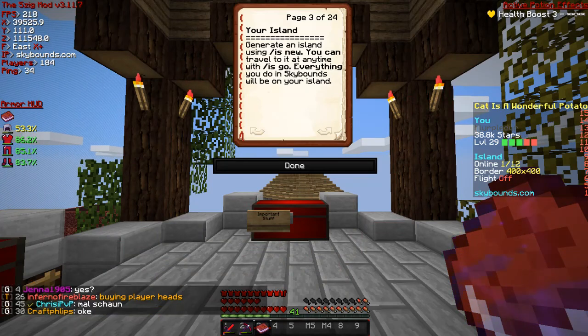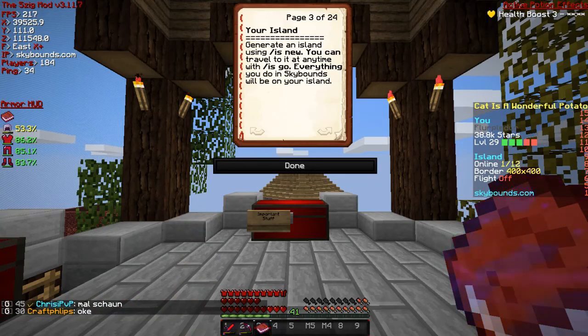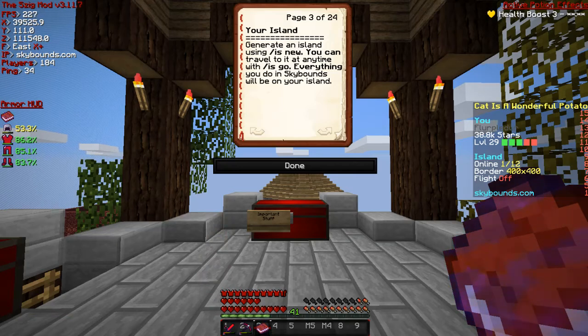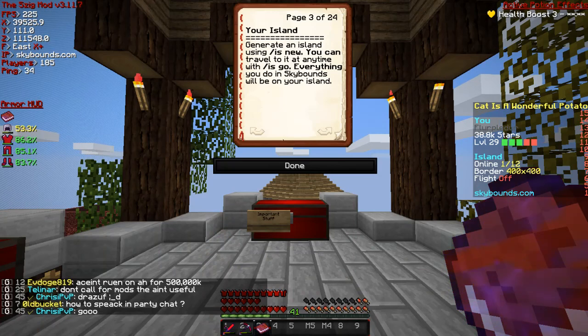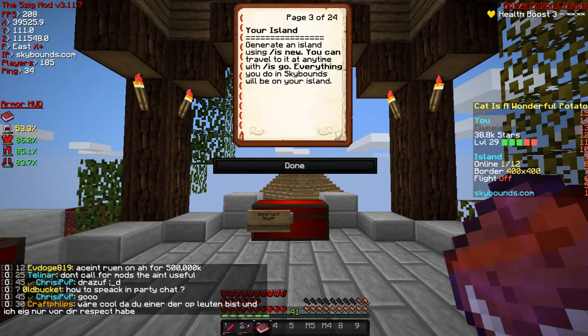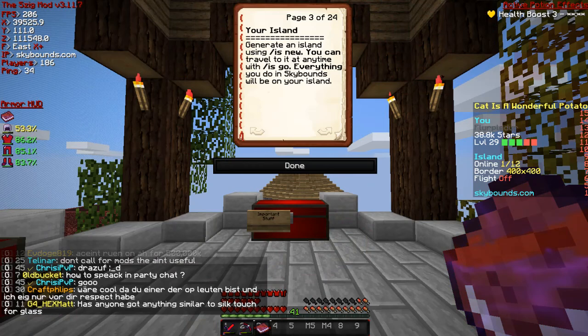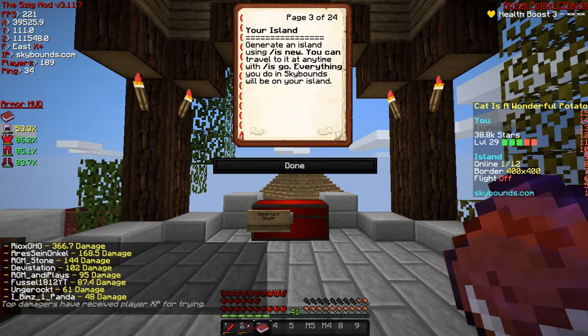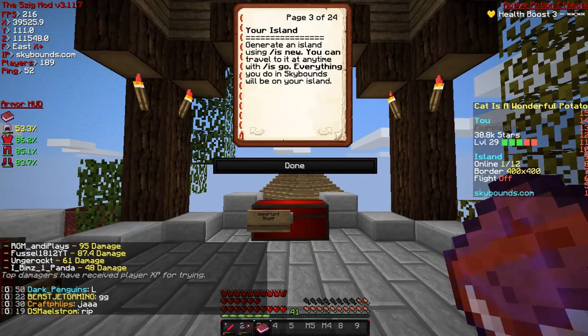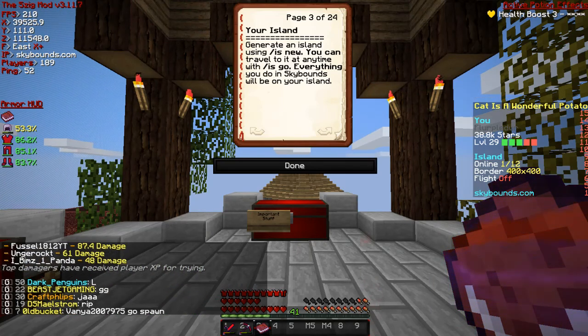Your island: generate an island using 'is new', you can travel to it at any time with 'is go'. Everything you do in Sky Bounds will be on your island. To be fair, that's kind of true but kind of not - it generally centers around a form of island, either your island, a friend's island, or something like that. However, not everything you do will be on your island. There's also the war zone which you'll be out doing things as well, or you can avoid it and just go strictly to your island.